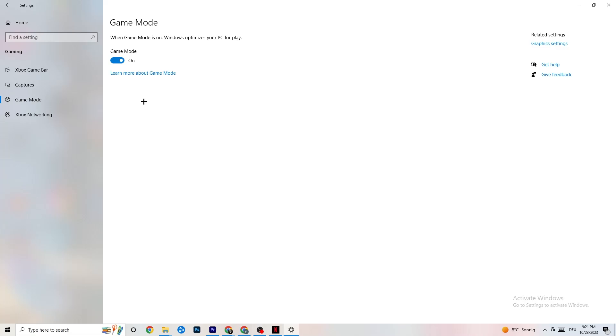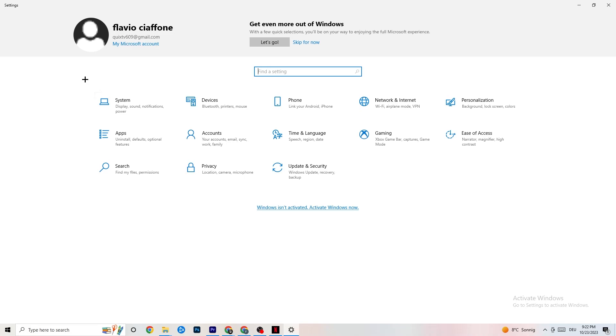Next, hit Game Mode. This one is a little tricky — I can't tell you whether to turn it on or off; you need to check it for yourself. Turn it on and try your game, or turn it off and see which works better for you. Once you're done, go back to the main Settings.